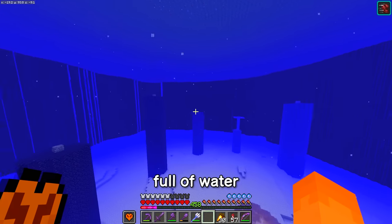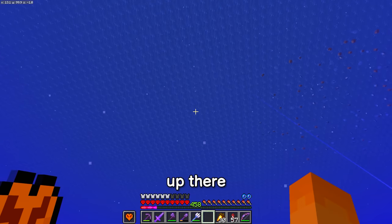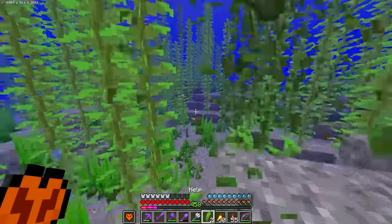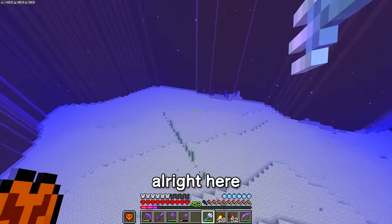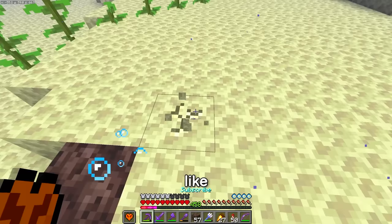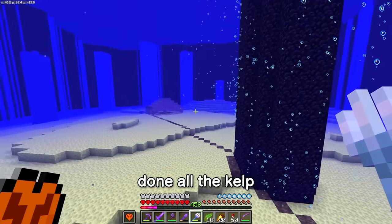So this is full of water and it looks frankly pretty amazing. However, not all the water blocks in here are source blocks — it's just the top layer up there. All I have to do now is grab absolute stacks of kelp and then place that kelp in that same diagonal line. Here's a whole bunch of soul sand — I'm going to lay it all down next to all this kelp here. After this transition we should have a full wall of bubbles because I've already done all the kelp.